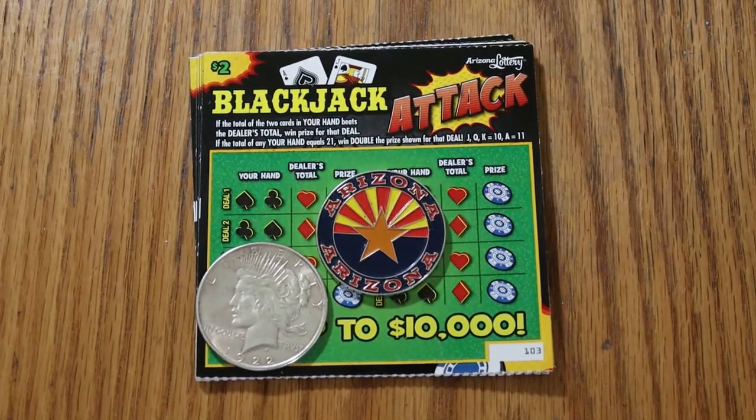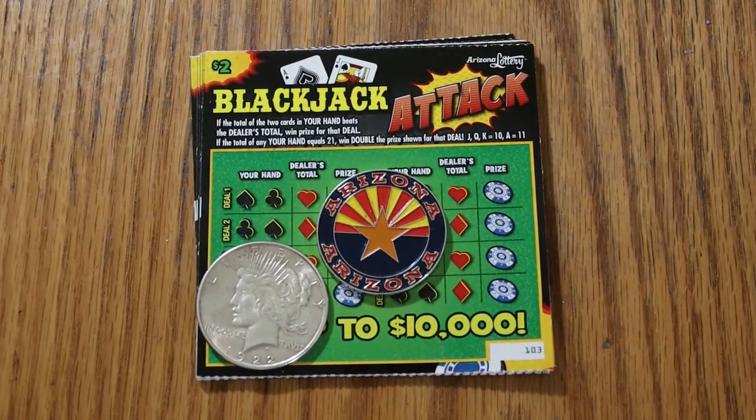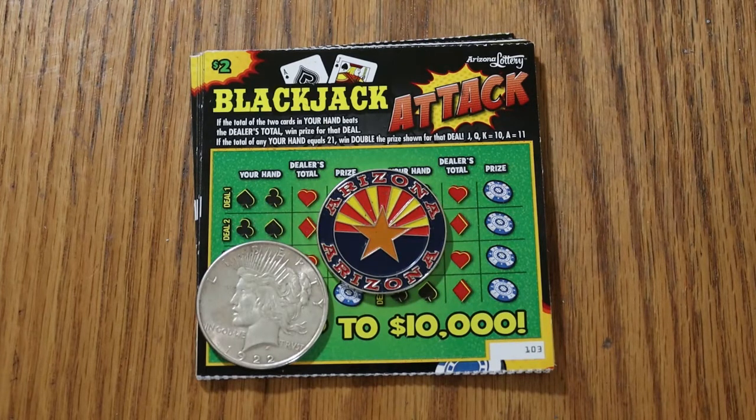What's up YouTube, AZ Scratchers here with another little scratching session. Today we're going to do 10 low boys — the Arizona Lottery $2 Blackjack Attack. I haven't done this game in a while, maybe a month, two, three months. I've watched Random Red do it. I used to joke with him that in this Blackjack game, the casino holds the edge for sure — I have not been overly impressed by this one. But we're going to give it 10 tries and see what happens.